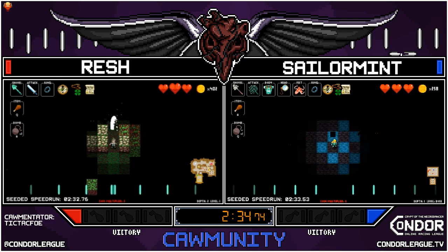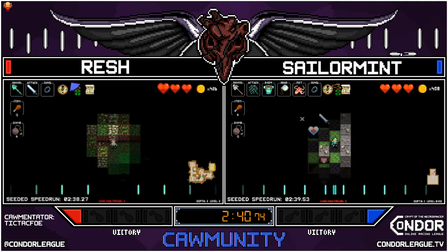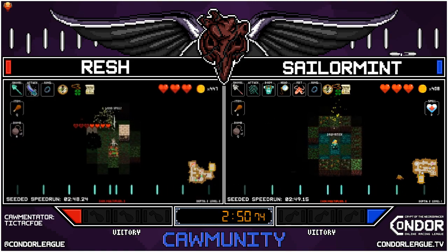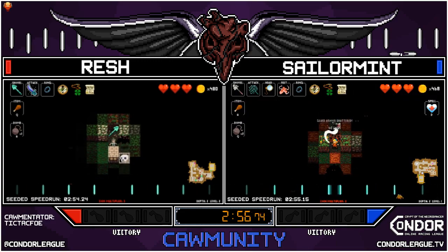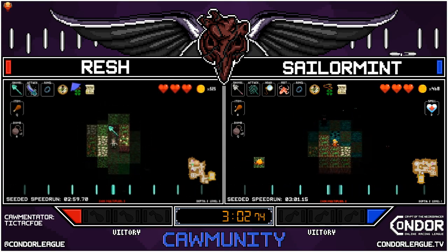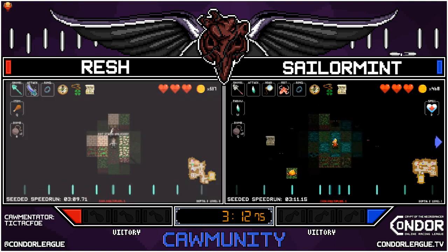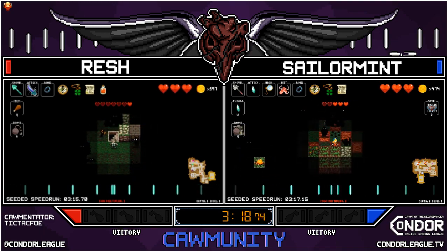Looks like Sailor Mint switched back to that glass cat — one more hit on Death Metal. Sailor Mint is going to keep the monocle, can see it all. We're going to get that heal spell. Rush finds an obsidian cutlass in 2-2 — that's a nice find, quite the upgrade. Sailor Mint gets pulled into the windmage hug and is getting hit by that ghost, breaking their glass cat, so they're on the defensive and need to go shopping.